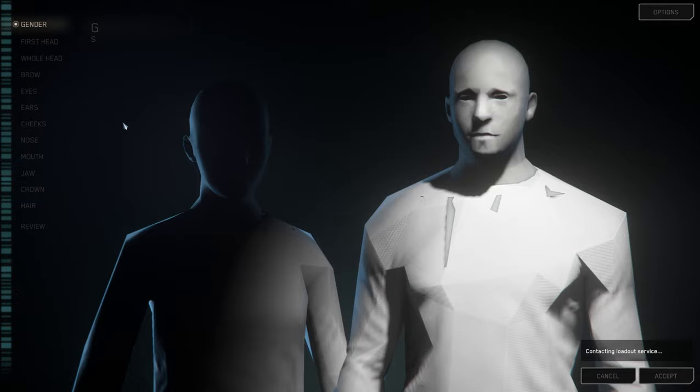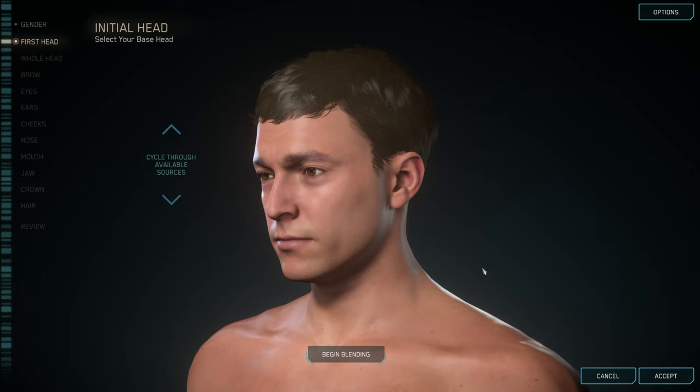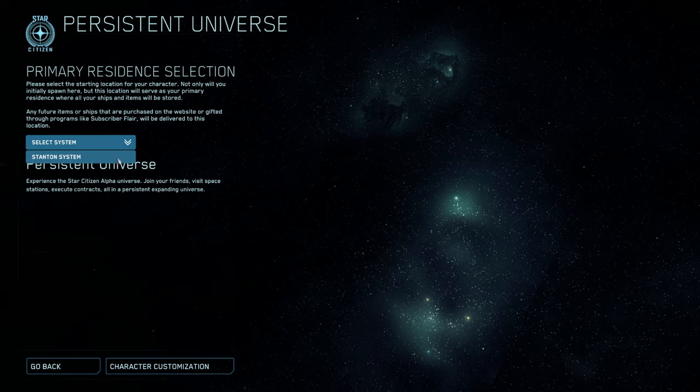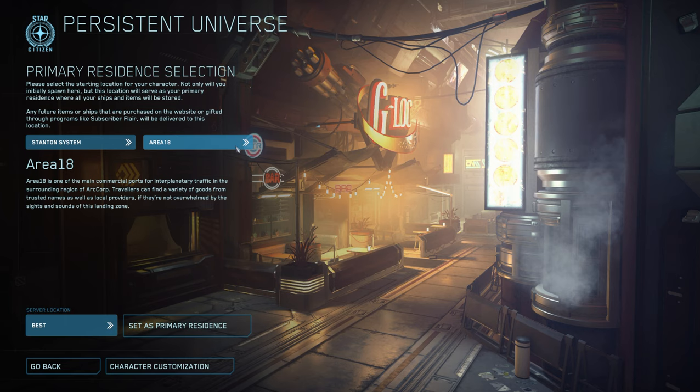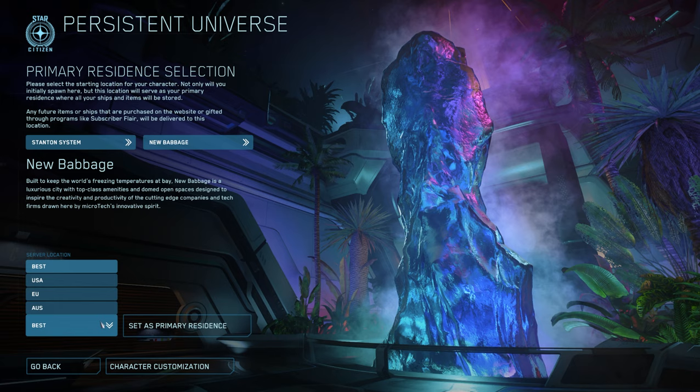Click Persistent Universe and the first time you start the game you'll be greeted with character creation. You can spend as long or as little time as you want here, but once you're done click OK. There are four distinct locations to choose from in the Stanton system: Orison on Crusader, Lorville on Hurston, Area 18 on ArcCorp, and New Babbage on Microtech. As a new player, I'd recommend New Babbage as it's easy to navigate and has all the services you'll need.